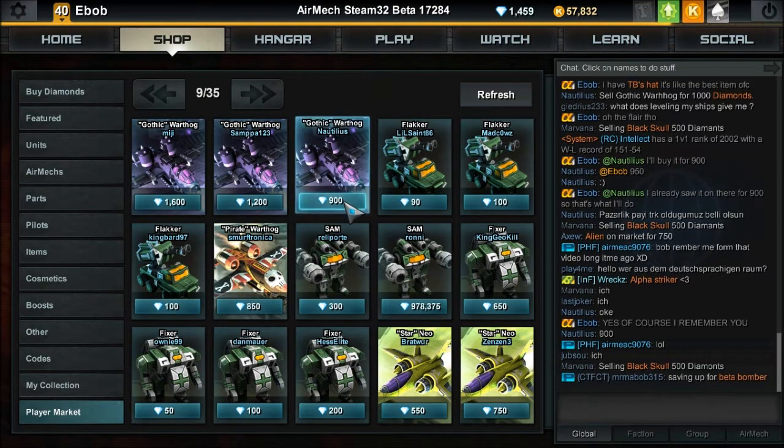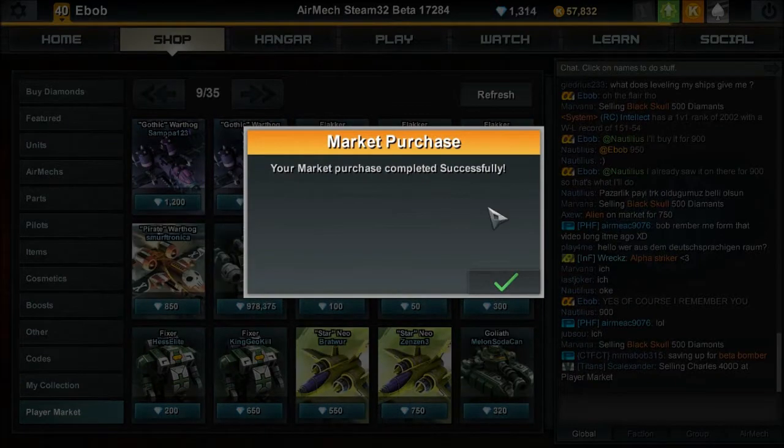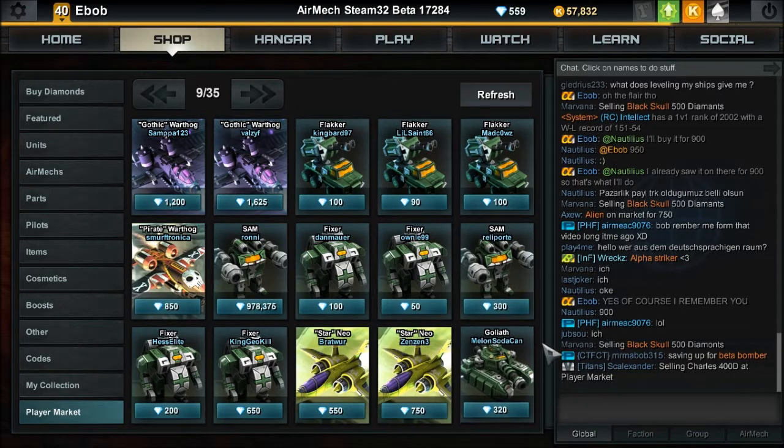Hello everybody, I am Playin' Aramech. I just got a real good deal on this gothic warthog that I never had before for 900 diamonds. Market purchase. And that's new to the game, as of like two days ago or something, added sometime during gothic week. So now I have that. Bought it.